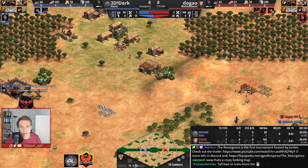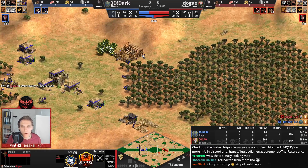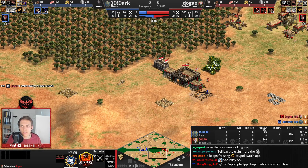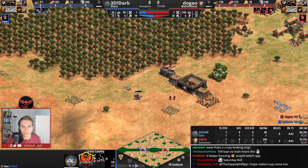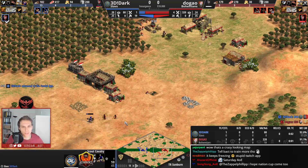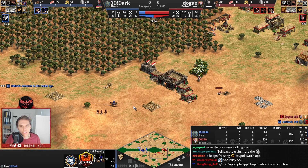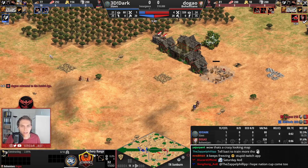Dugao should not be worried too much. He is going for a barrack opening, while Dark is going for an archer opening. What we'll likely see from Dugao is a third militia into men-at-arms. Dark doesn't have to add the third militia yet. Dark has full knowledge about what the militia are up to through scouting, and he's going to be up to feudal age a bit faster — just one militia faster than Dugao. Bohemians get the gold mining upgrade for free, which helps a lot with their income.